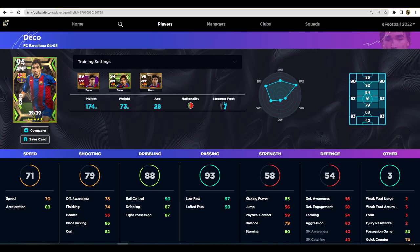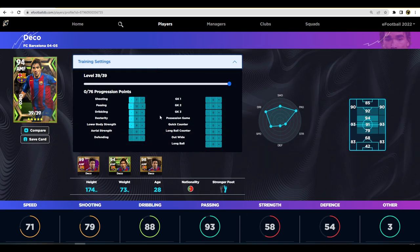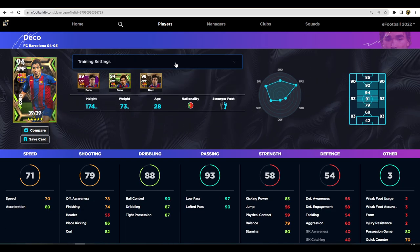Over on eFootballDB.com, you can train up your players without actually training them — you can simulate and see what they develop into, trying any progression you want. We've trained Deco up to have 80 acceleration, 86 place kicking, 87 dribbling, 90 ball control, 97 low pass, 85 kicking power, 80 stamina. He'll also have unwavering form set to three, which is the maximum.